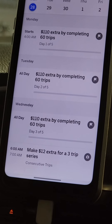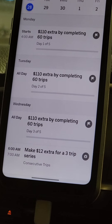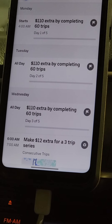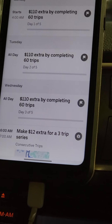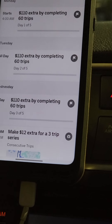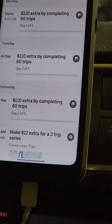If you did 60 deliveries — say you were doing rides and Eats, or say you're an Uber driver and you don't like doing Uber Eats — but if you turned both on, you would hit that 60 trips faster, or vice versa.